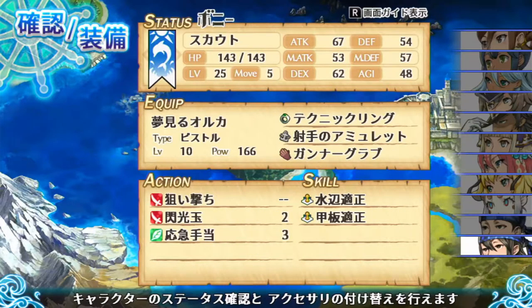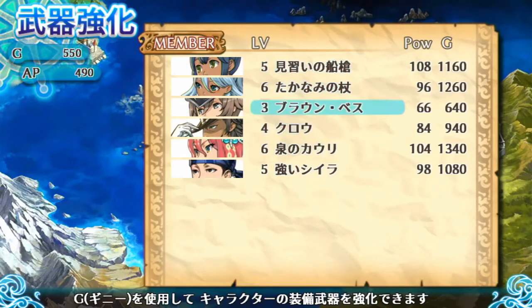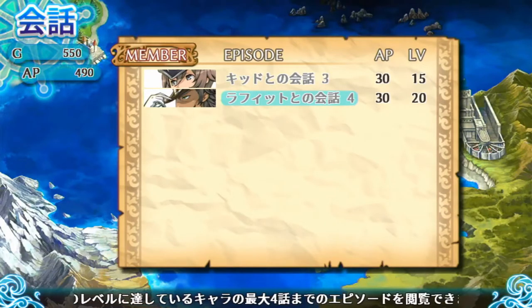Aside from items, the only other customization is powering up your characters. You earn gold during battle and can spend it here to power up a character's weapon, up to level 10. After that they disappear from the list — the ones remaining are characters I don't use or don't use in melee, so I haven't powered them up as much.